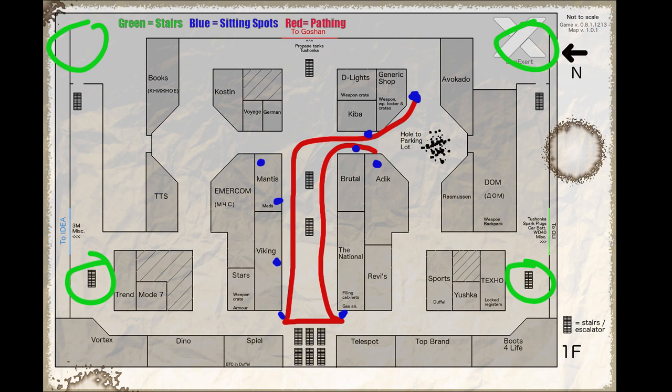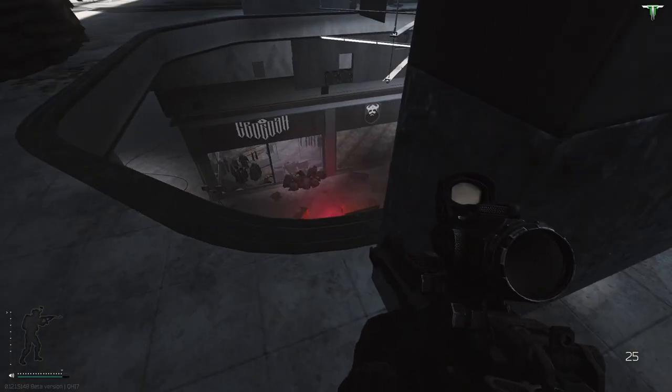He walks in this path, but he can stop and camp in stores like Adidas, Mantis, Brutal, General, and Viking for periods of time, marked on this map. When looking for him, take quick peeks to avoid aggroing him, and once he's spotted, you have to decide the best option on how to kill him.